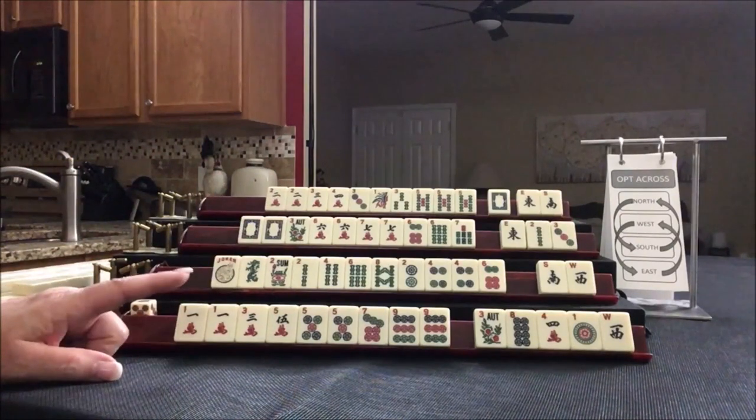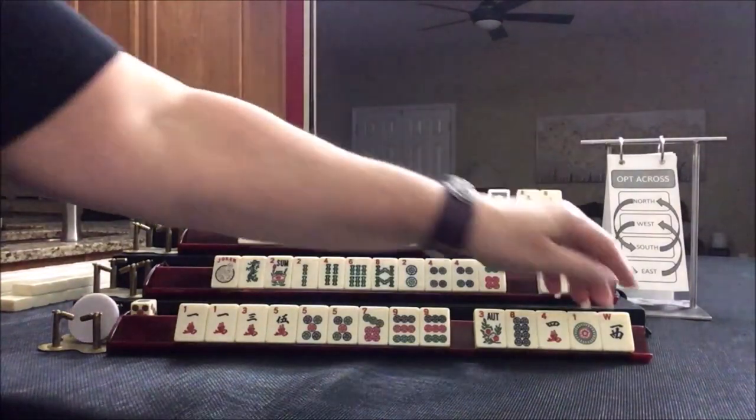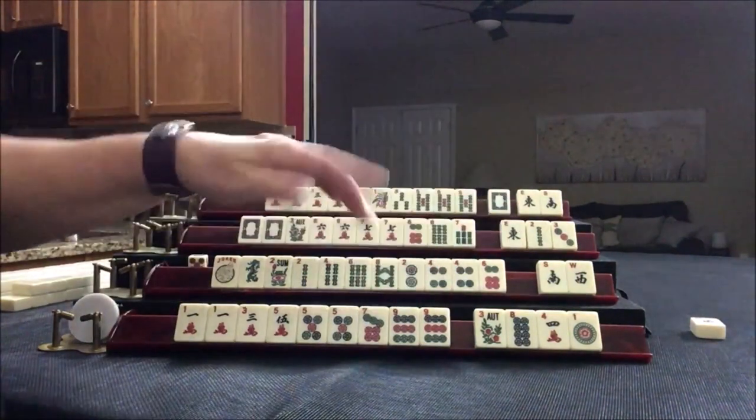I will do the same here. There's my bet. We're going to start by discarding west. Nobody wants winds. We'll draw. Four dot. We'll throw west — we're just going to keep all the even tiles.